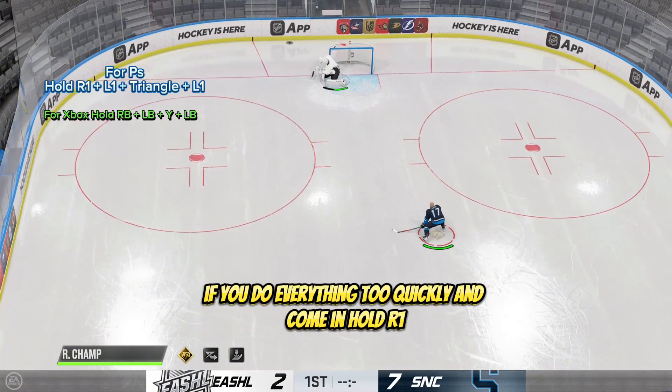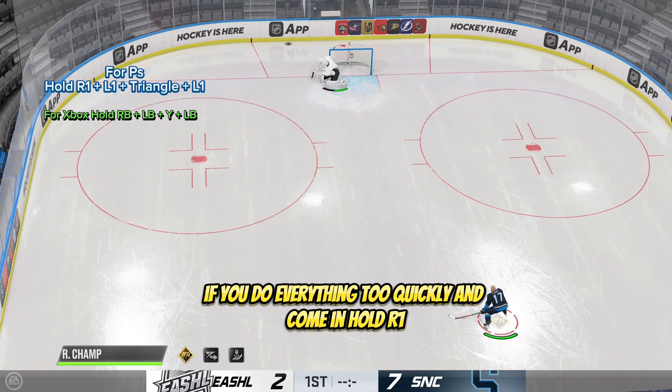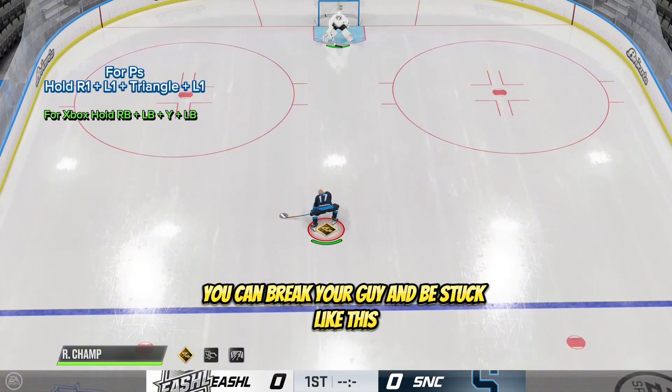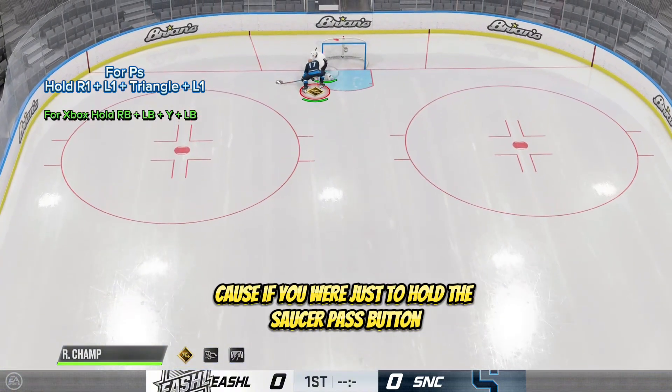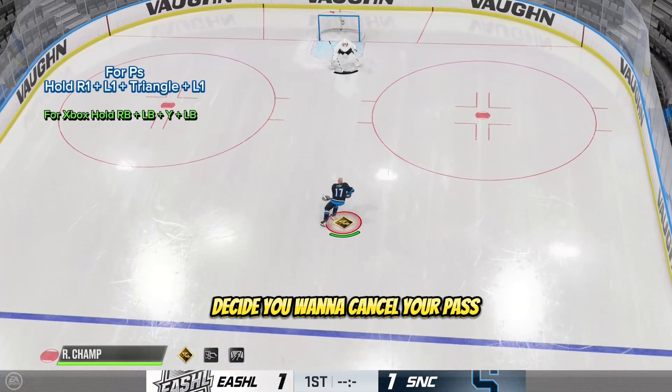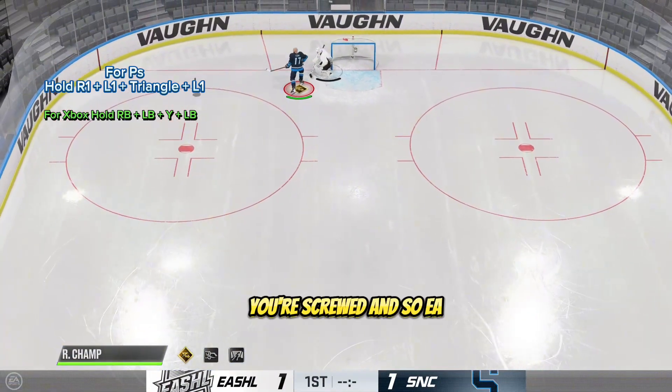But as you can see in this clip right here, if you do everything too quickly and come in, hold R1, tap L1, and then triangle, you can break your guy and be stuck like this. And it's a game-breaking bug because if you were just to hold the saucer pass button, decide you want to cancel your pass, and then go into a Michigan, you're screwed.